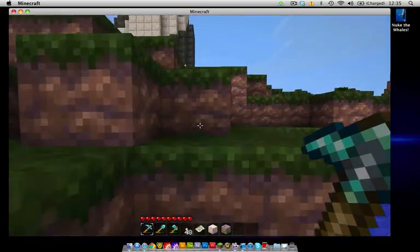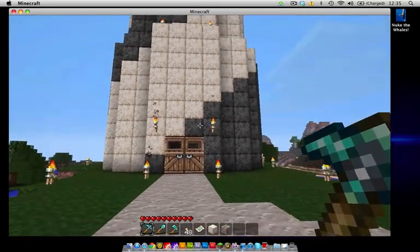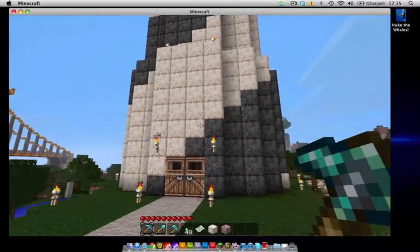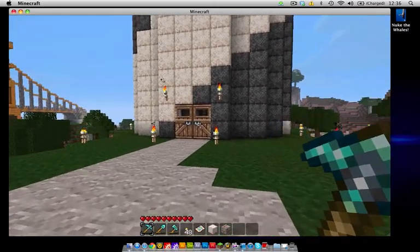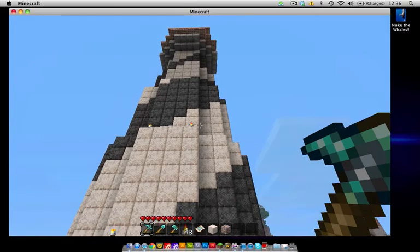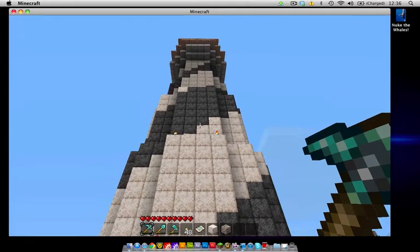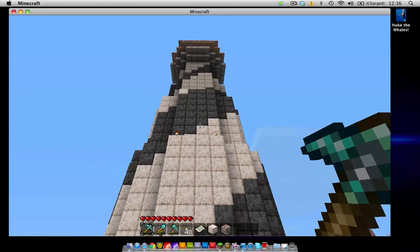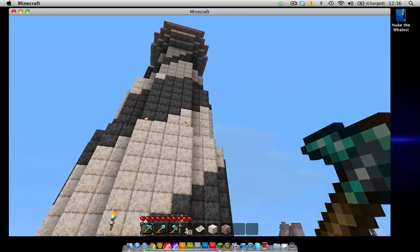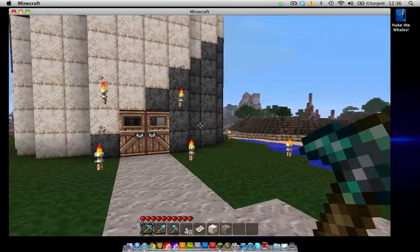Still getting used to this new texture pack. Here's my lighthouse. This is another design I've seen on other people's pages — it's really simple. Each layer you just alternate the color one block over and it makes a nice twisting effect going up. I chose to use black and white — I think that looks nice. A lot of lighthouses I've seen are just one cylinder straight up, but I thought it looked a lot better to taper it in every so often.